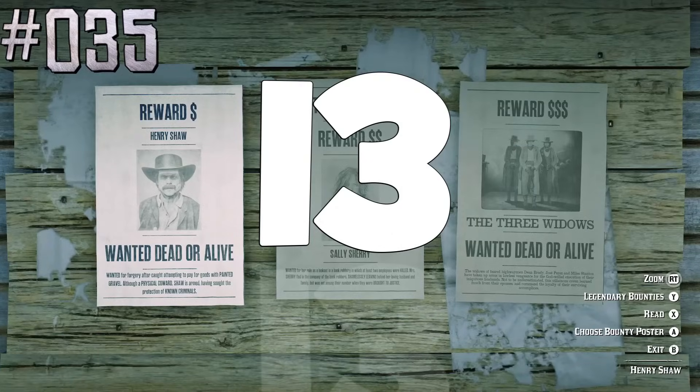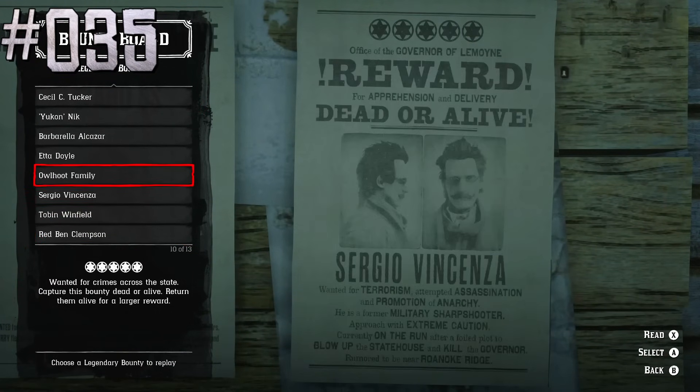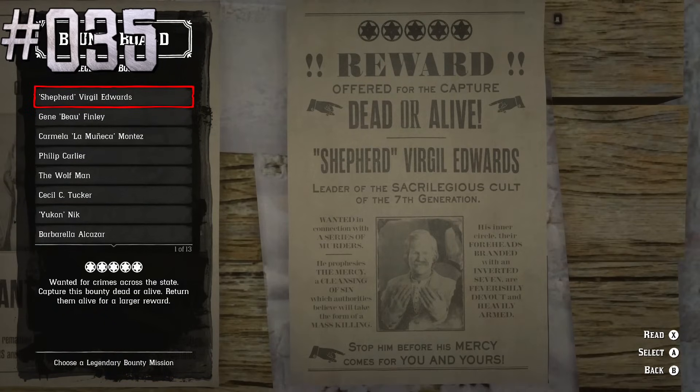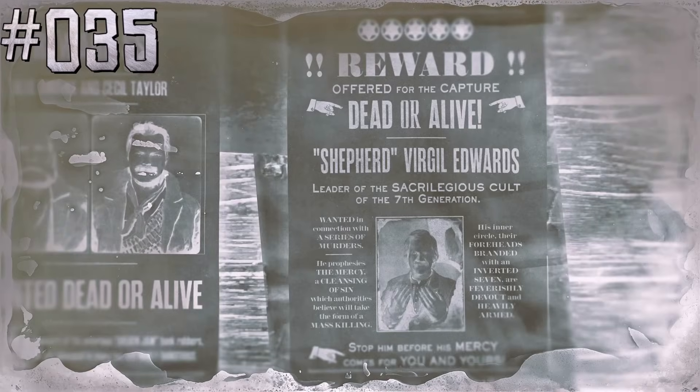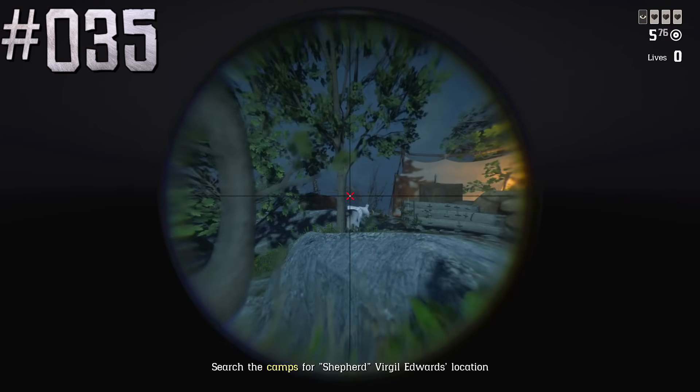There are a total of 13 legendary bounty missions in Red Dead Online: 10 for the regular bounty hunter role, and 3 more available only for players who purchase the prestigious bounty hunter license. For these 3 missions, auto-aim is disabled on higher difficulties.